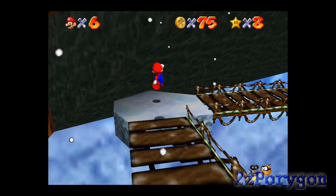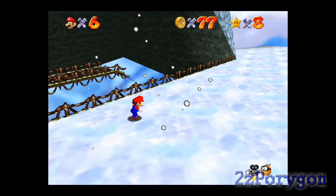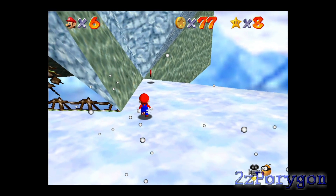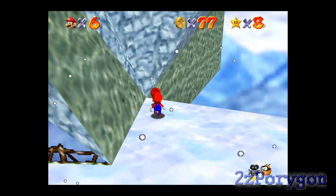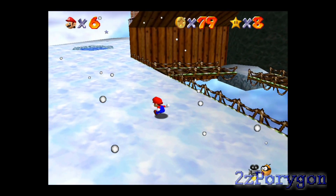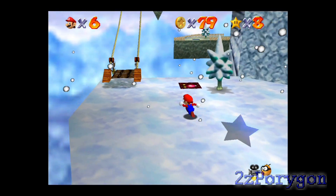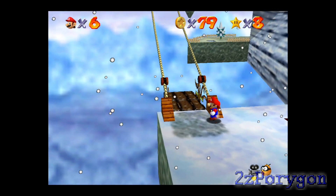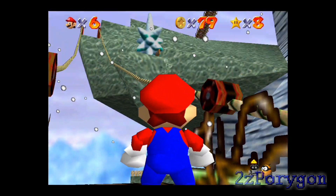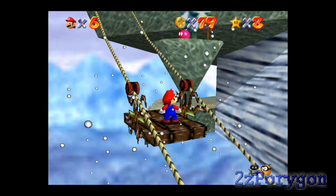I gotta make sure I'm careful around here, because this course can be really slippery. It is a snowy and icy stage, after all. That's red coin number three. The fourth one is around here — just want to take it slowly. I usually prefer being cautious when it comes to challenges like this. The cannon for this course is currently locked.